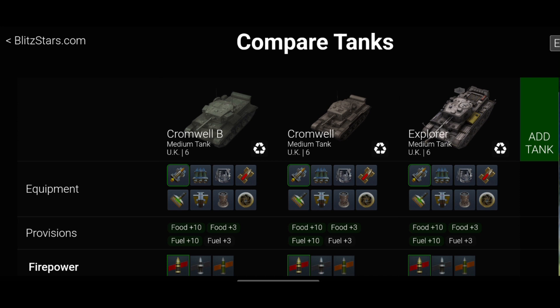This is unusual when it comes to Blitz — we always get that copy-paste tank where there's maybe one or two of the same tank, one is a premium and one is a tech tree. However, it's unusual to have three of the same tank. So you've got the Cromwell B, the Cromwell, and the Explorer.